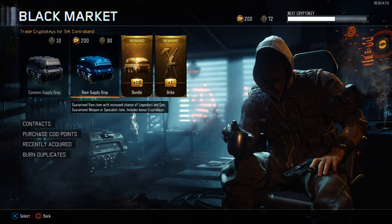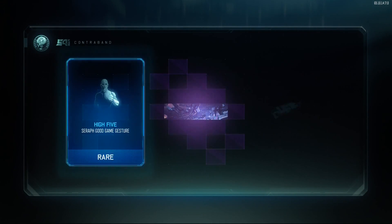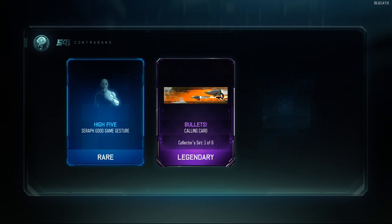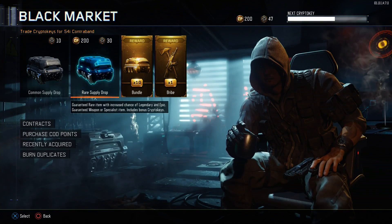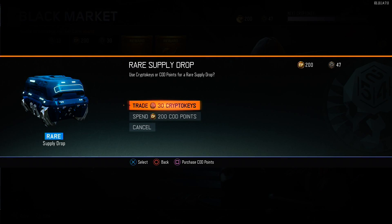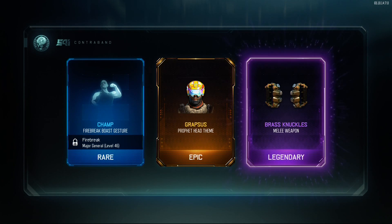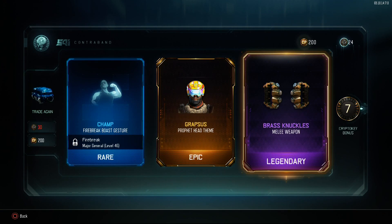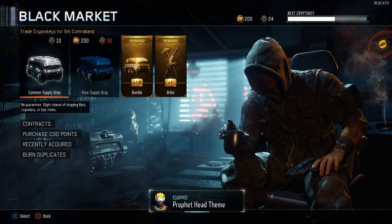We're gonna start with a rare supply drop with 30 crystal keys. It's alright I guess, not really shocking to me. Let's open up another one. Okay, that's good — we got brass knuckles, and I'll equip that for the profit.